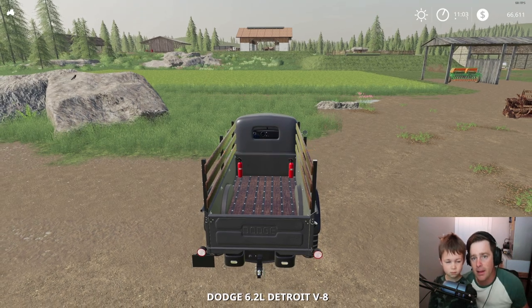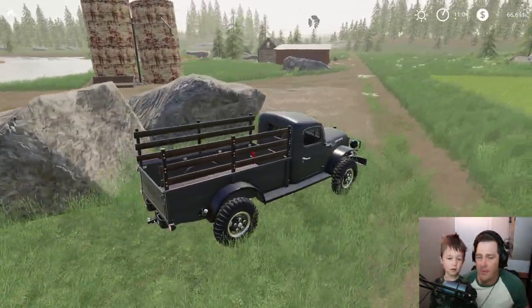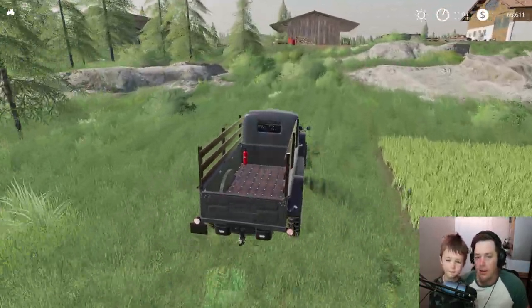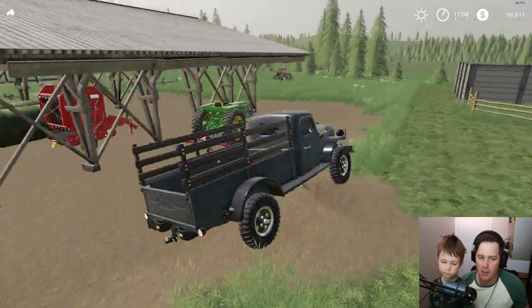Let's throw a round bale in here with our spear tractor. We need to get a scarecrow — I keep forgetting about the scarecrow. Let's put a round bale in here and take it to the other farm where we have the cattle. We bought some more cows too over there. And then let's feed them, and let's go get the new harvester and stuff. We got a few pieces of equipment, some new ones.